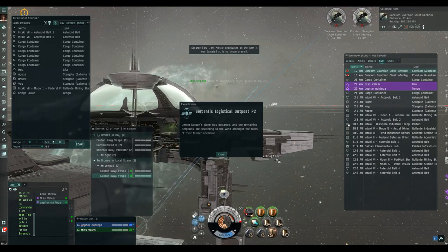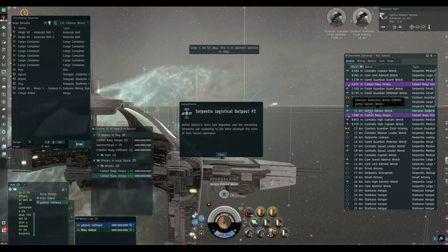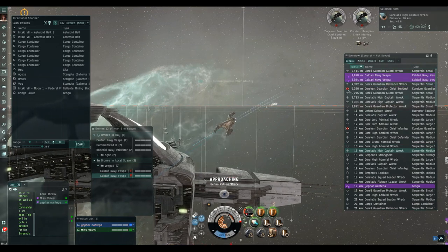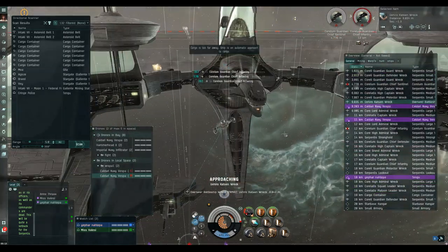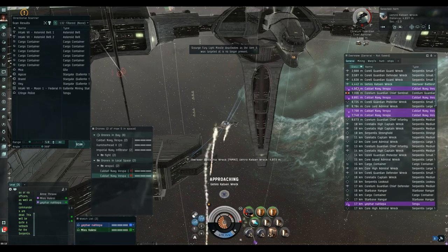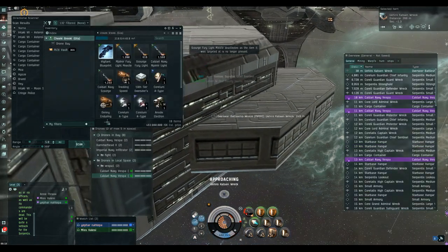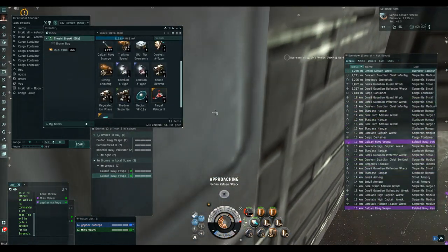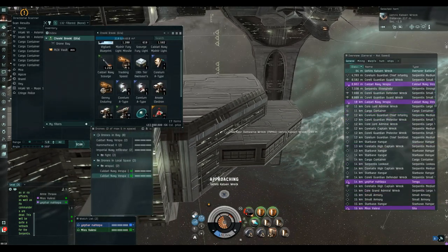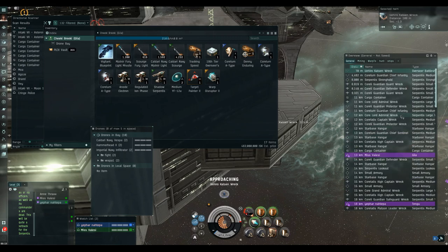He is dead. His wreck contains the loot. Come on loot fairy, be good — 454 million! And that doesn't include the Vigilant blueprint right there, probably worth about 120 million. We just need to get this loot somewhere safe pronto — loot it direct and get docked up. We'll scout our way out just as we scouted our way in. The Vigilant blueprint checks out at about 120 million in contracts — so that's 570 million so far, plus these faction modules.